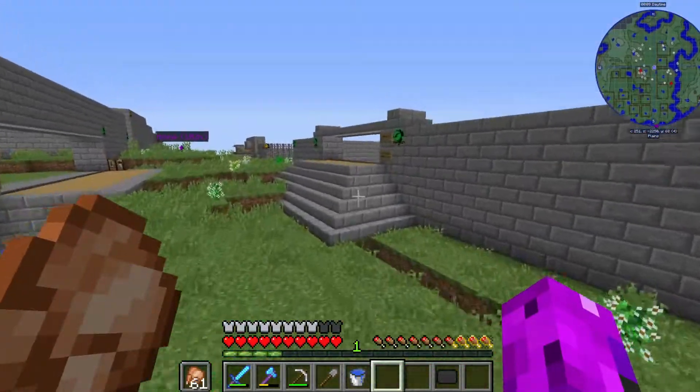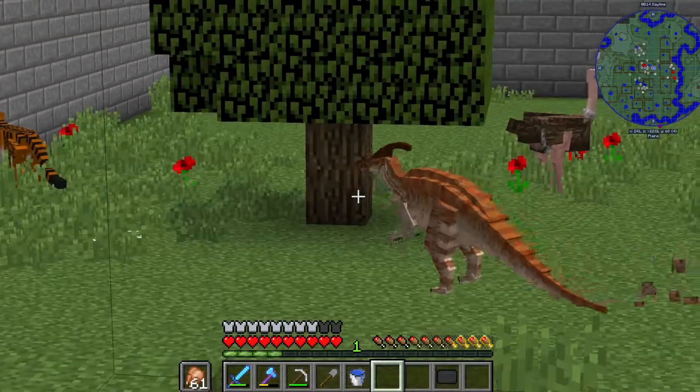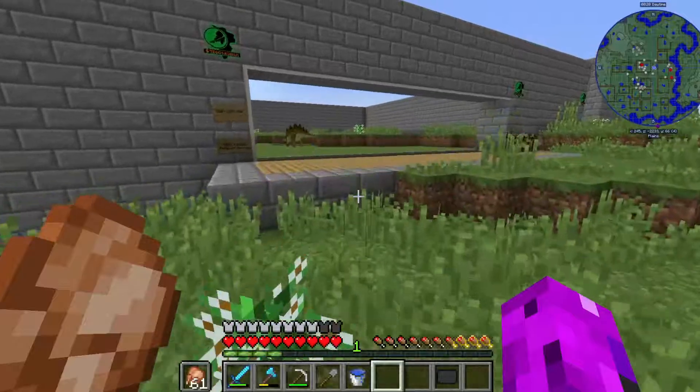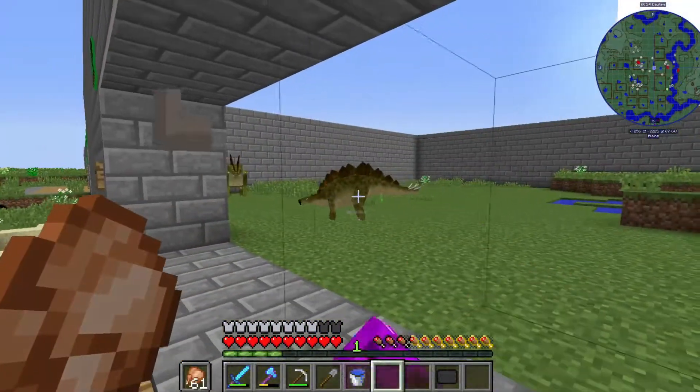Let's go ahead and check out the Parasaurs. They were getting quite big last time — yeah, they're getting pretty big. They're about the size of the ostrich now. Stegosaurus — these guys should be getting pretty big. Yeah, that one's getting pretty big; this one's a bit smaller for some reason.